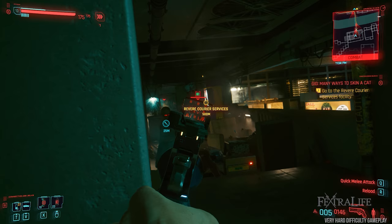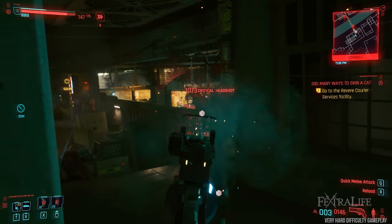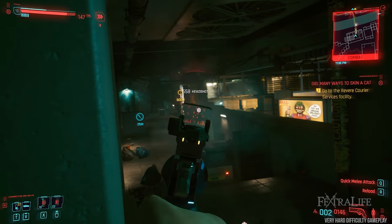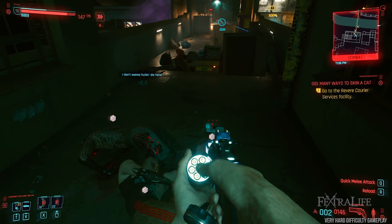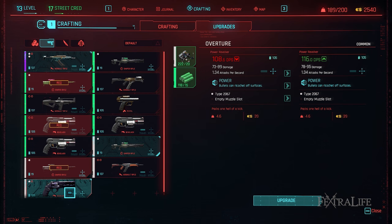Damage drops off with revolvers the further you are from the target so make sure you are close enough to deal good damage. Run and get into cover closer if you need to. You'll have excellent movement speed due to your high reflexes so this shouldn't be an issue. If you find a revolver that you really like you can upgrade it using crafting. You'll need materials to do this but you can get these from scrapping weapons and armor in your inventory for parts, or from hacking into caches around the map.